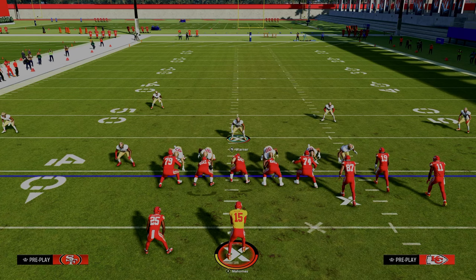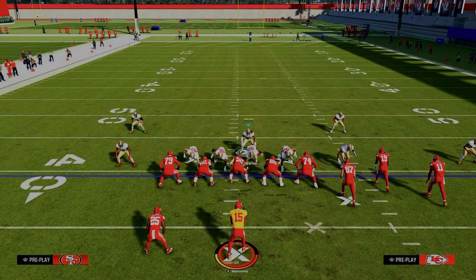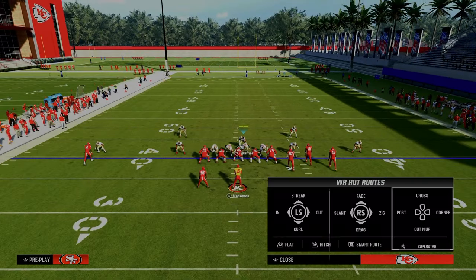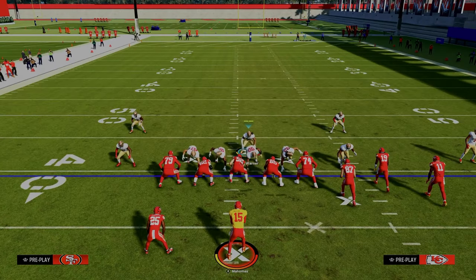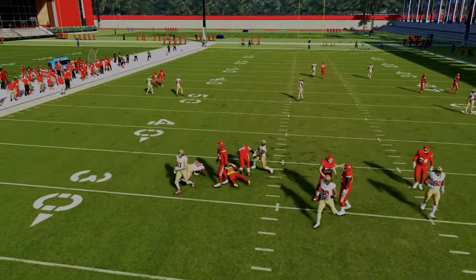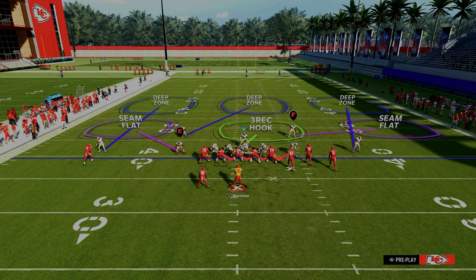This setup does a really good job against any kind of double corner concept that a lot of people like to run. If they're using a C route with a little wheel route, and then a double corner concept on the other side, you're just going to user to the right - because this match concept to the left will absolutely bag the seam wheel and the C route. That's really the best feature of this setup.